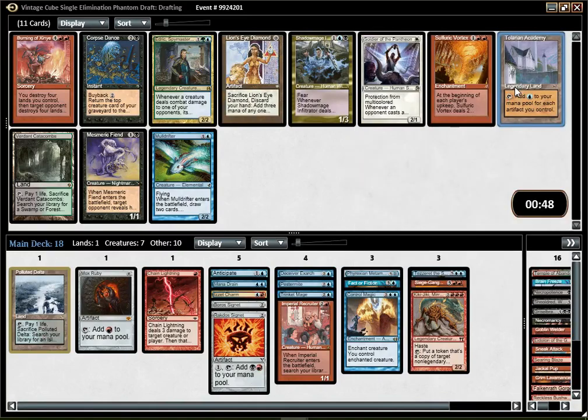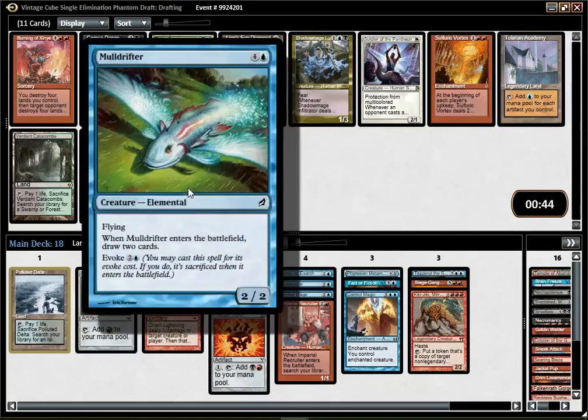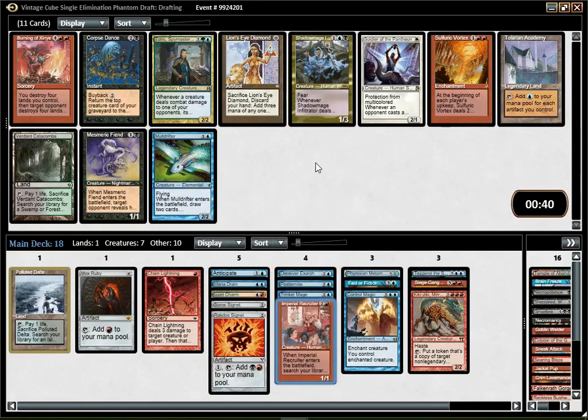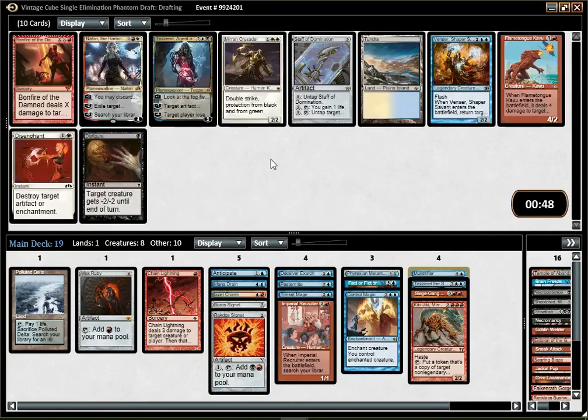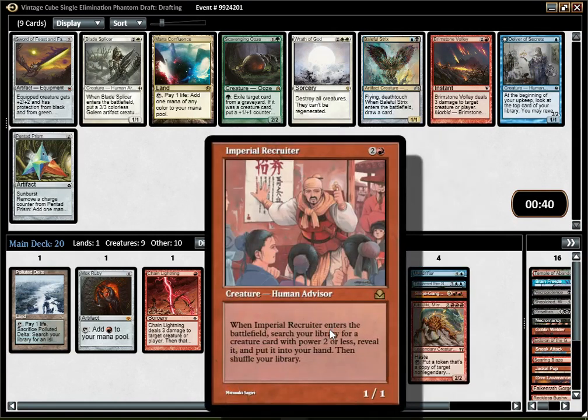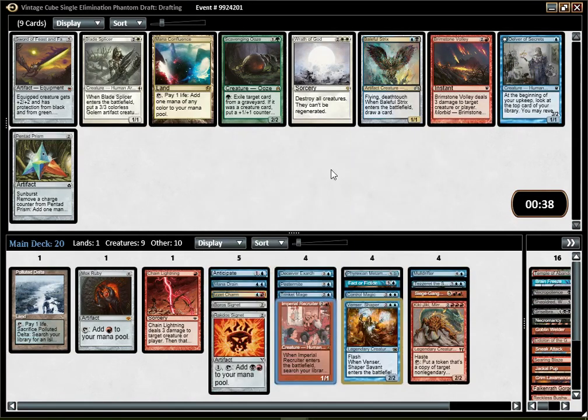Tolarian Academy is probably not good enough right now — it's close, but not good enough. Mulldrifter, on the other hand, is a good card. It's also another card I can fetch off the Recruiter, so I think it's pretty appreciated — I'm going to appreciate having that. Venser I like quite a lot; I think it's slightly better than Flametongue Kavu. And it's another creature that's going to make this a good Recruiter deck, if nothing else.